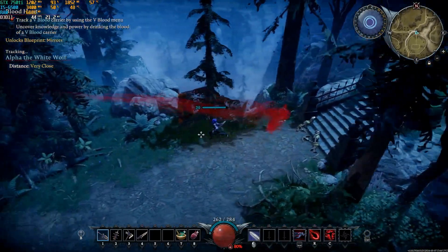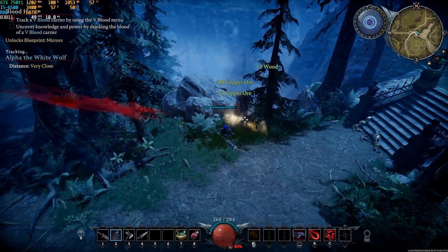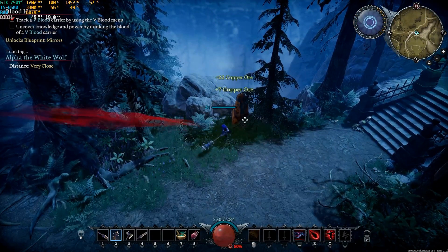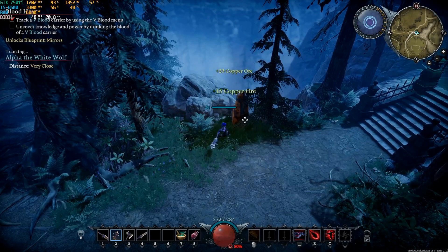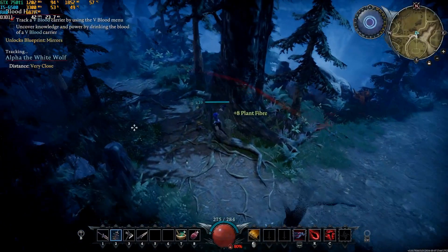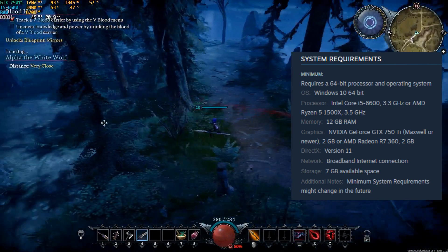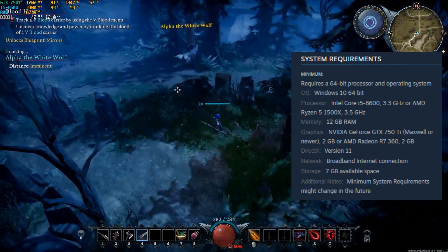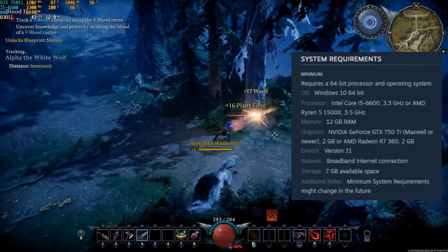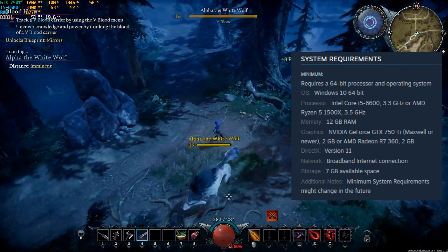Welcome back everybody. Today we're looking at V Rising, which came out on May 8th, a couple of weeks ago, and its proposed minimum requirements. The game has very positive reviews and is a mix of Diablo, Castlevania, and some city builder or base builder. The proposed minimum specs are an i5-6600 or AMD Ryzen 5 1500X, 12GB of memory, a GTX 750 Ti or AMD Radeon R7 360, and only 7 gigabytes of storage.